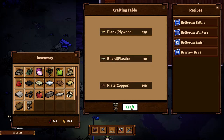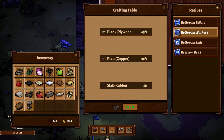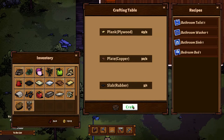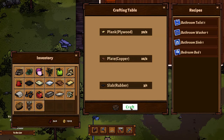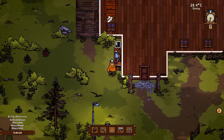We need some furniture or some items to put in here. We need a toilet - that takes planks, some boards, plastic, and some cupboards. Let's make this. And I'm kind of thinking let's try and make a second one. We need a bathroom washer. What is a washer? It looks like it is actually supposed to be like a bathtub, right? Unless - no, because we have a sink. It looks like a place to take a bath or something. Then we have a sink. Let's make two of each of them.